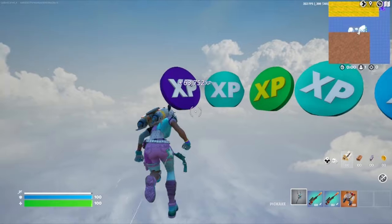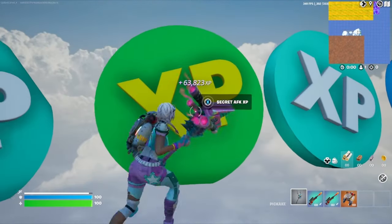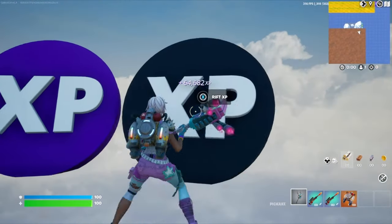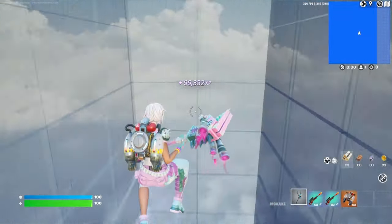Look at all the XP waiting here. Go ahead and start interacting with all the XP tokens and watch your XP climb. Finally, we can hit the Rift XP button, and that'll bring us here to the bounce pads.